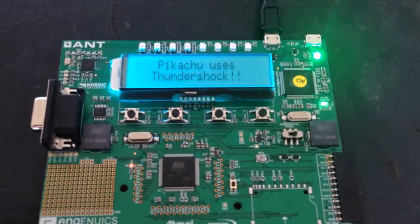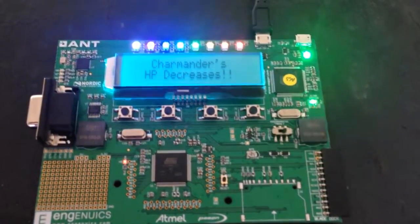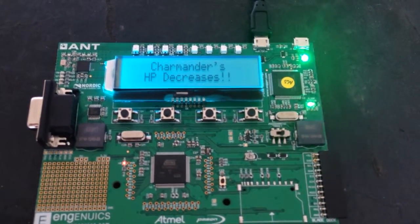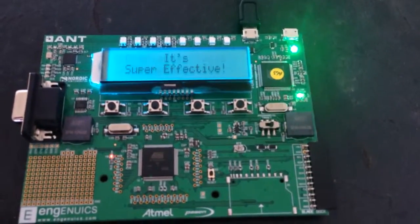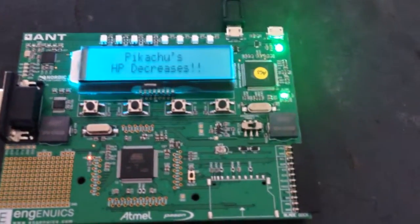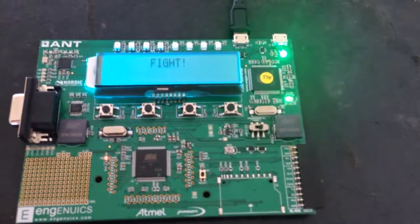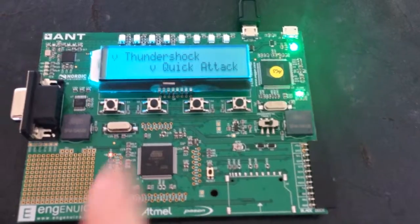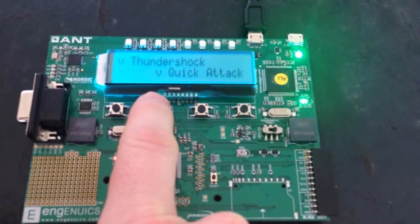I'll pick this up. So the lights at the top will show the decreased health. And because this is a Wild Pokemon, it automatically chooses its own moves. These indicate which button to press to get the command, so I'll do Quick Attack this time.